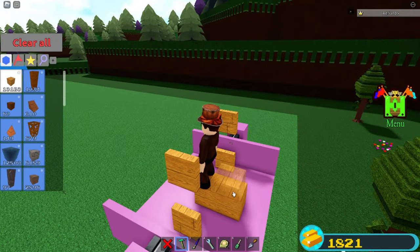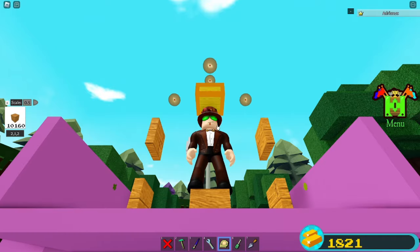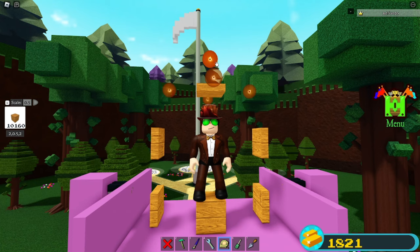Now grab some more wood and go one, two, three, four, five. Place one on top, then delete the previous ones. Scale it a bit upwards and there we go.